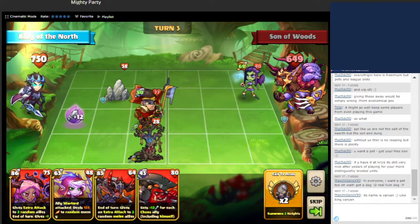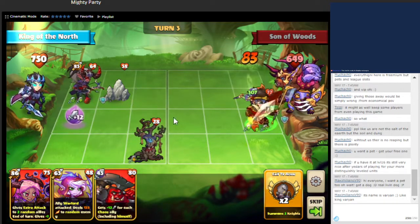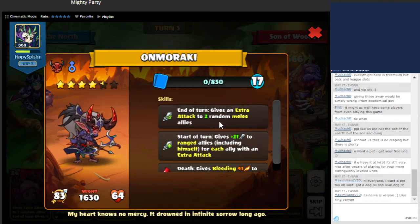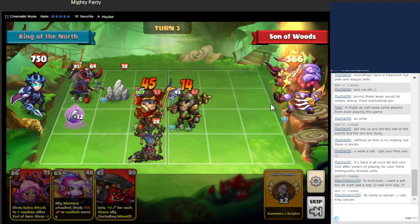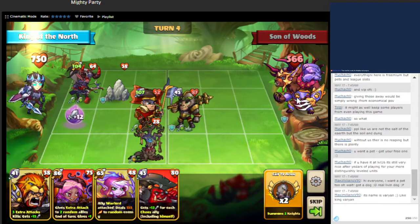We're going to be summoning this ranged unit to kill that, then attack. At the end of the turn, this gives double attack to two random melee units for us — in this case it's only here. We want to use this unit for later, after the spikes, so we can get our multiple attacks. E7 plus 25 is 107, so that'll be enough to kill that. This warlord still has block, so all of our attacks are going to be lessened — we want to avoid going big right now.